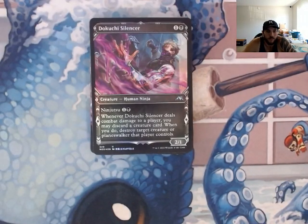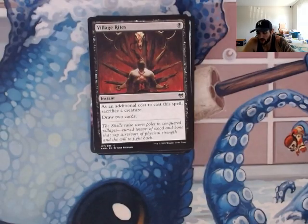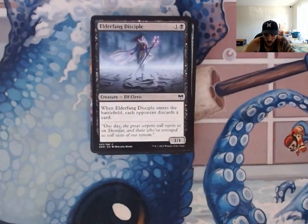Dekuchi Silencer — he is a human ninja. When he deals combat damage to a player, you can discard a creature card. We're probably going to have the option to play it from the graveyard and use it as a recurring way to destroy target creature or Planeswalker. We can replay it from the graveyard and it has ninjutsu — such a good card for this deck. Village Rites — sacrifice a creature and draw two cards. More card advantage.